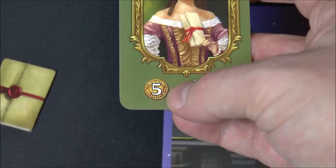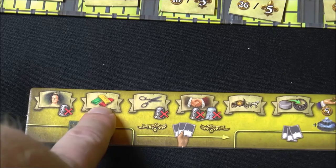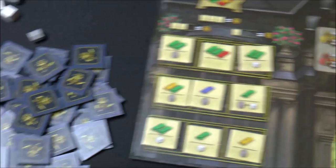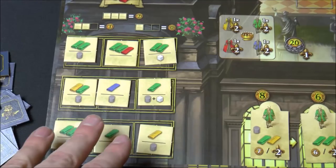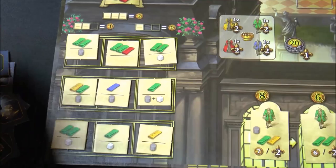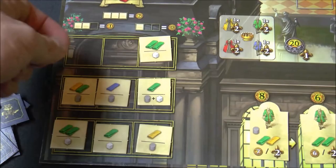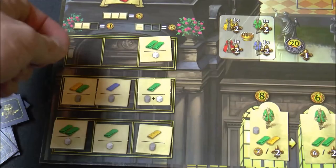The first action is basically to take the queen's favor card. You'll get five dollars when you do that, and if you take it on the last round you'll get three bonus points. Basically it gives you the first player marker, so it's a little bit of money and first player for the next round. The next action is to acquire some basic materials for making dresses — we've got basically three rows of materials. There's a price chart here: if the row you want to choose from has all three items, you've got to pay two dollars. If a row has only two items left, it's going to cost a dollar, and the last one will actually be free.